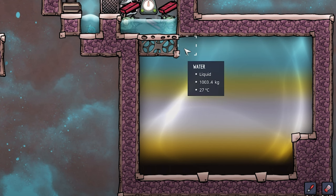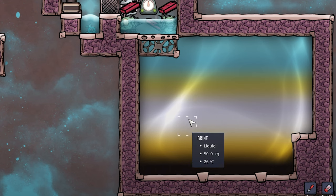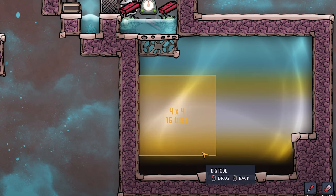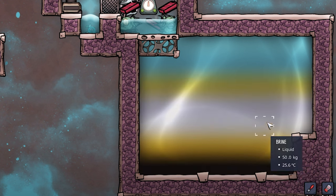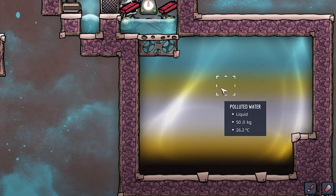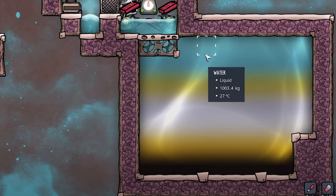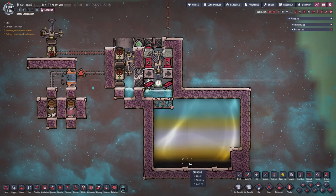The nice thing about pakus is they don't really care about water type. We only have two tiles of water at the top; below that we have 50 kilograms of polluted water, 50 kg of salt water, 50 kg of brine, 50 kg of petroleum, and 50 kg of crude oil — essentially no mass at all, just 50 kg per tile instead of ~1000. As long as the layer the pakus are actually in is water, that's all that matters. The two layers of water on top are 1000 kg each, but everything below is nice and empty.